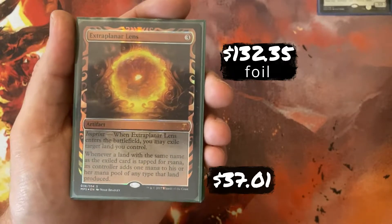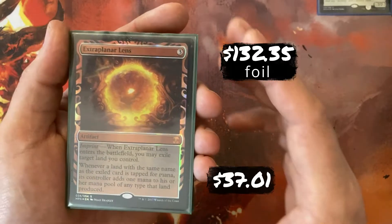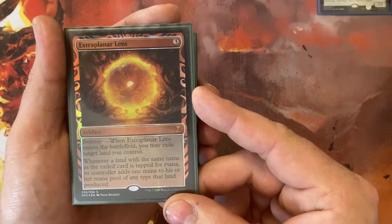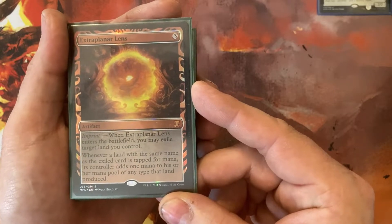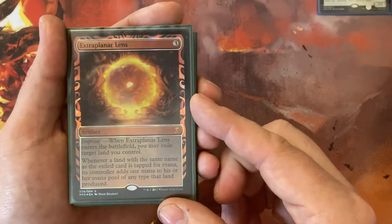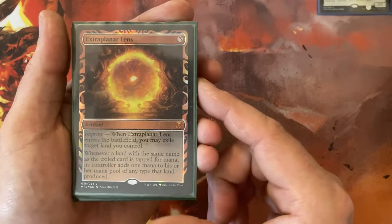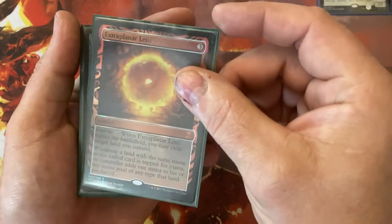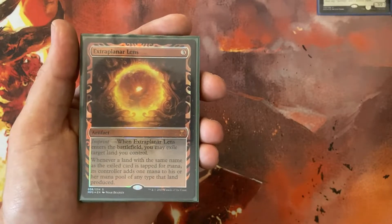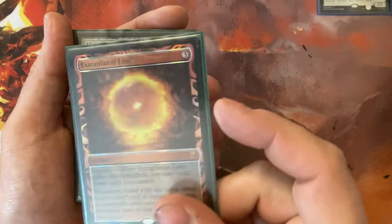Extraplanar Lens — a 3-mana artifact with imprint. It enters and exiles a land I control. Whenever a land of the same name as the exiled card is tapped, it produces one additional mana of any type that land produced. I've got a lot of basic Plains in this deck — this makes all of my Plains produce 2 mana. Yes, it helps my opponents as well, but they may have a few Plains in their deck. I have 29, so it's definitely going to do more for me than them.